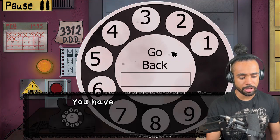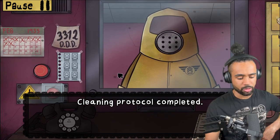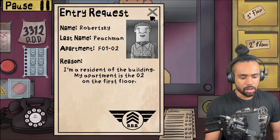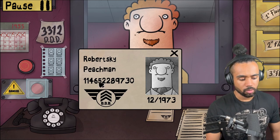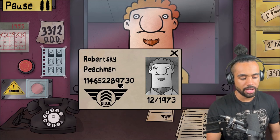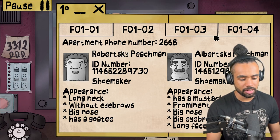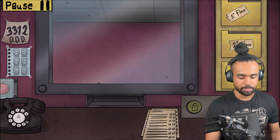Guys can you hurry up, I don't want to die! Oh my god that was creepy. Hi yeah, hi - Robertski Peachman, apartment 0102. You match: one one four six five two two eight nine seven three zero. Checking: one one six five two two eight seven nine three zero - looks good to me, enter!